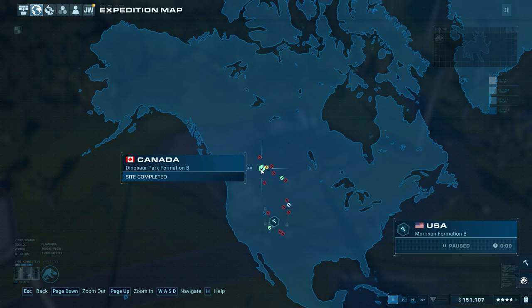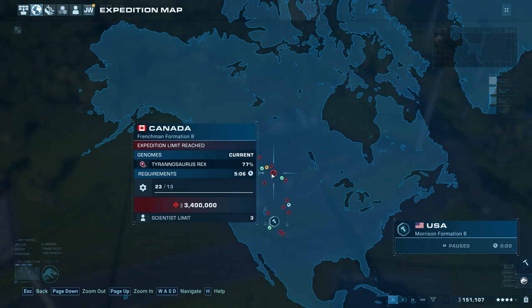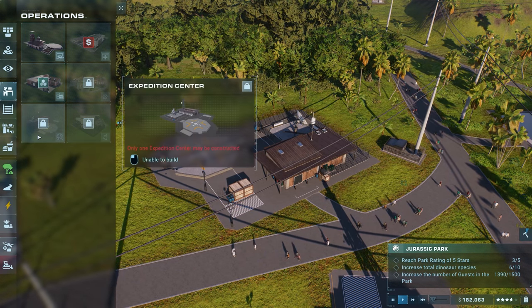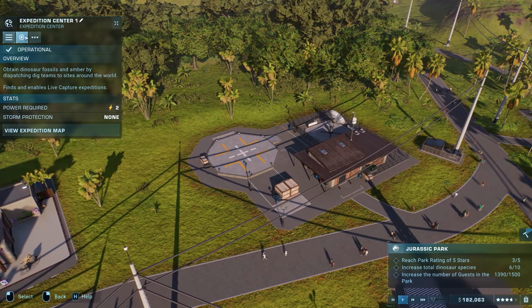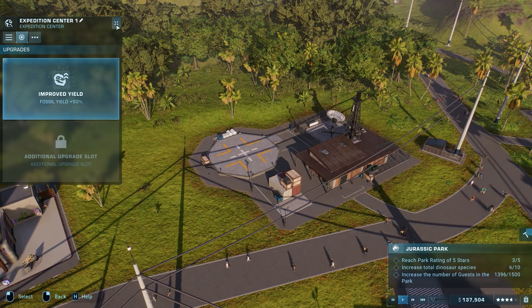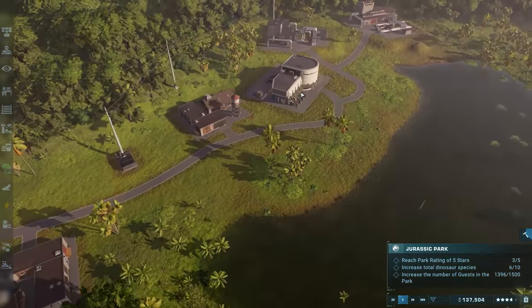I don't know if we can do another expedition right now — we need more expedition teams which I don't think we can do. Staff center — expedition center, it only lets you do one right now unfortunately. Storm defense improved, improved yield — I can't do another slot there. Maybe another upgrade to the science center.